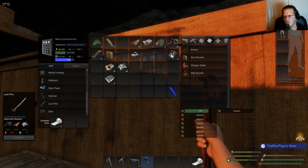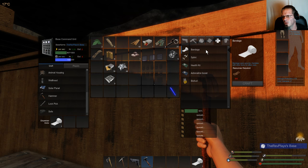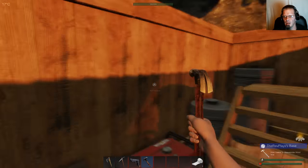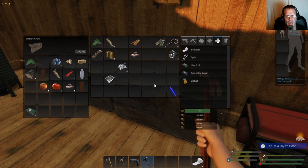We're waiting for our ammo — just got to wait for it to hit 500, shouldn't be too difficult. We've got health kits, a splint — if you jump too far you will break your leg — and bandages. Let's go put some of this ammo away. I don't know if I should take my rifle — I might. If we run across somebody from a distance I'll snipe them and see how well it works.